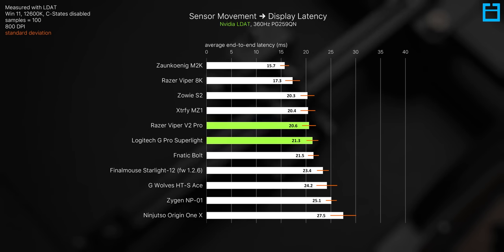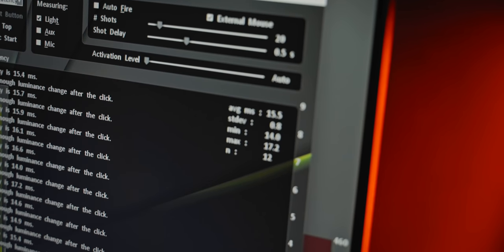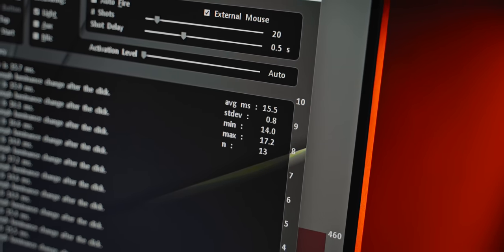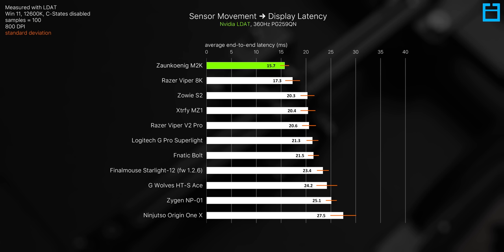The G Pro Superlight and the Viper V2 Pro are roughly equal at around 21ms, and the Final Mouse Starlight 12 comes in about 2ms slower. What really surprised me was that the M2K has a sensor response about 5ms faster than those three mice — which is an absolute huge jump in this testing. Part of that is due to the 8,000Hz polling rate, which the Viper 8K is also not far behind on, but the M2K makes up even more ground somehow.